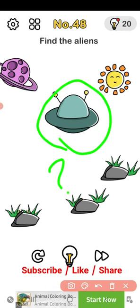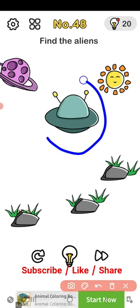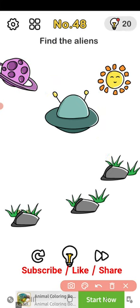Level 48 - find the alien. Here we go to find out the alien. So first of all we have an alien ship, a Sun, one alien planet, and some stones. We have to find out the alien.